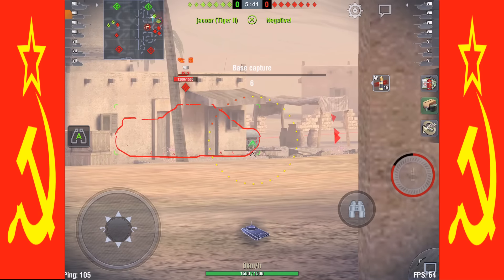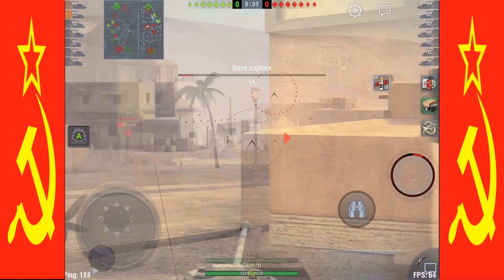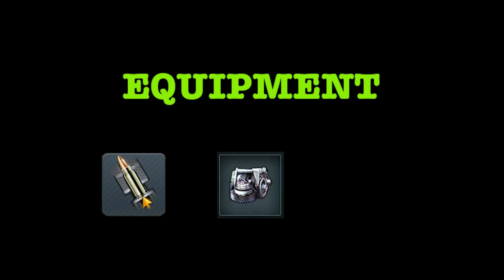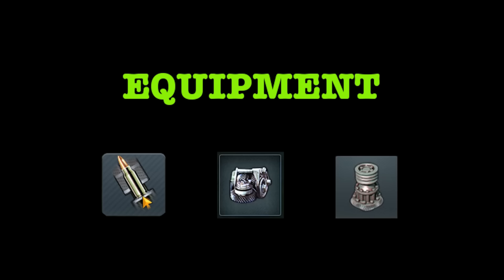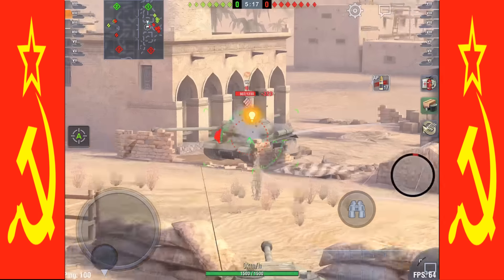It's not all magic though with this gun — the aim time is glacial, the rate of fire is just over 4 rounds per minute, and the dispersion of .40 makes long distance accuracy a complete crapshoot. For these reasons I run the rammer, gun laying drive, and the vertical stabilizer. I do not run coated optics to compensate for the lowest view range of tier 8 heavies at 240m, because I don't make it a habit to fight from long distance.